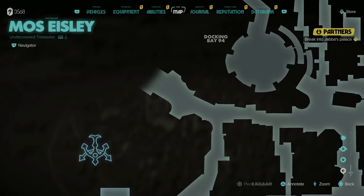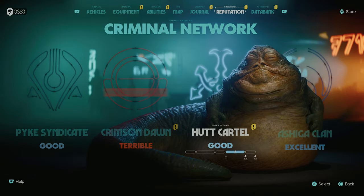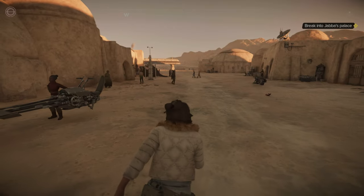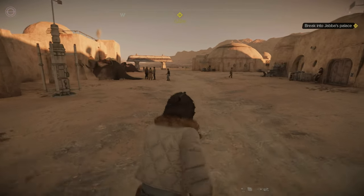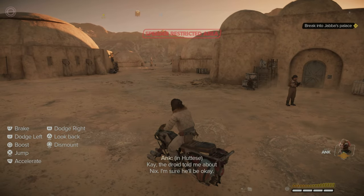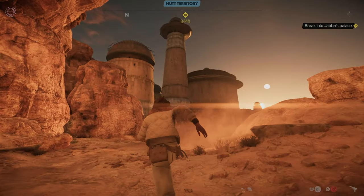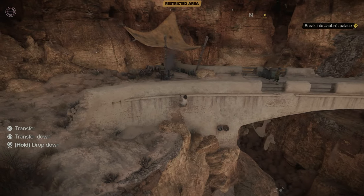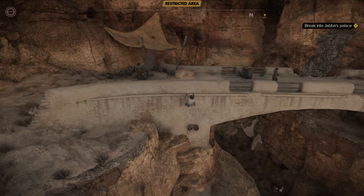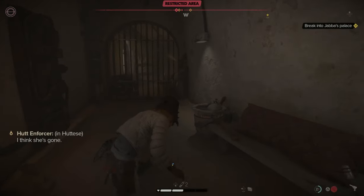We're in pretty good standing with the Hutt Cartel, so we might be able to talk to them without too much hassle. But I decide to just sneak in instead. We make it inside and now need to find Nix.